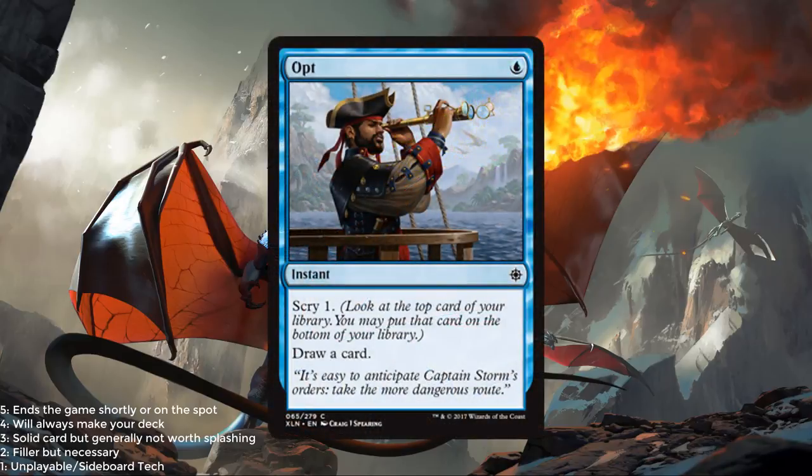Opt — another nice reprint from Invasion block. One of my favorite cards. It's not amazing but it is good filler. This is a 2 out of 5.